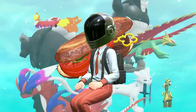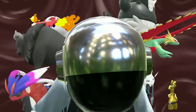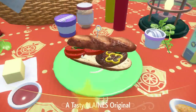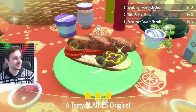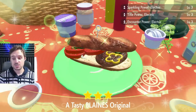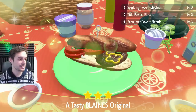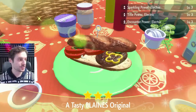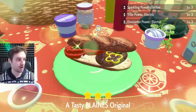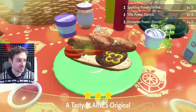You do want the Sparkling and Encounter Power together — the Catching Power is useless because you can use duplicated Master Balls, Quick Balls, Dusk Balls, whatever; they're all really good in this game. There's our mess of a sandwich, and what's key here is getting Encounter Power, which we did. Sparkling and Encounter. So it seems like sweet and sour might give you Catching Power instead — don't use the sweet and sour combination.